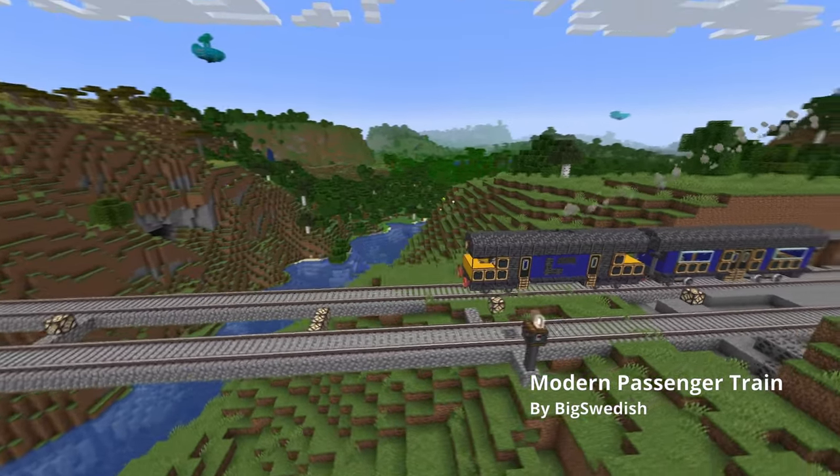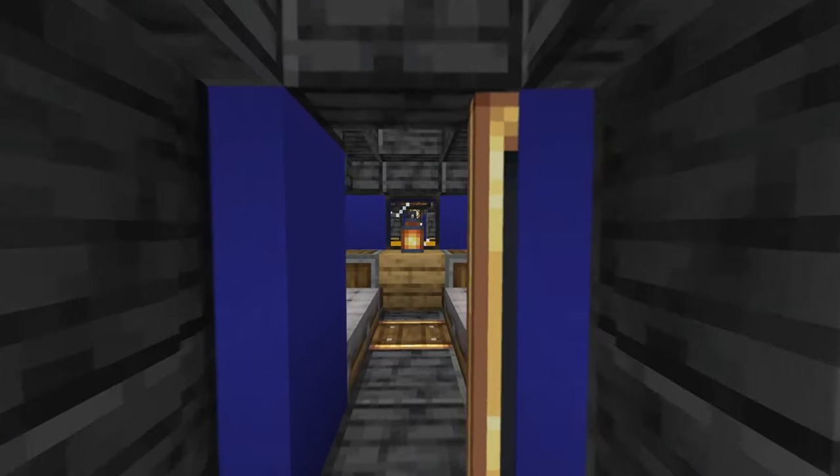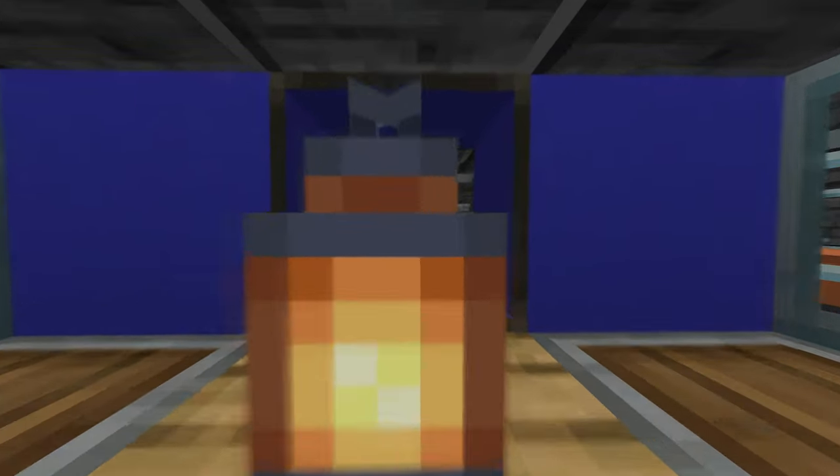Next we have a modern passenger train made by Big Swedish. The blue and yellow you see is concrete with different variations from the Chisel mod.